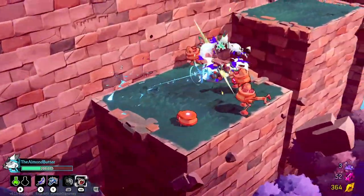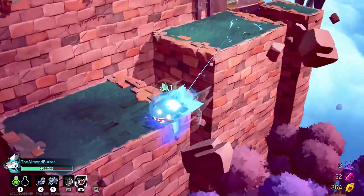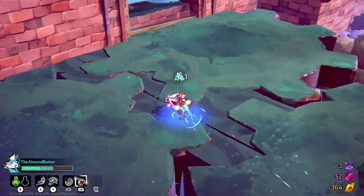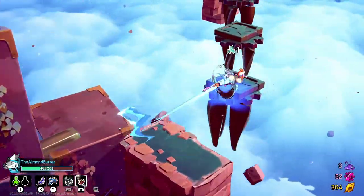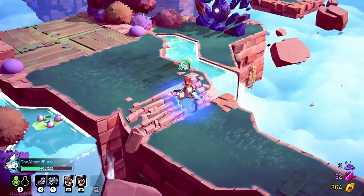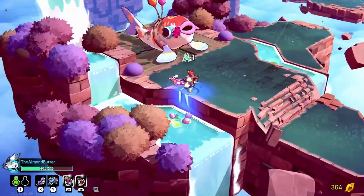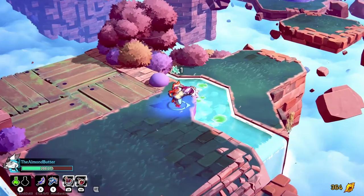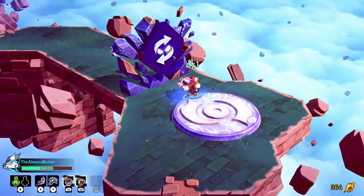I'm going to go up here and take a peek at these pots. Is this a continuation of the area? Let me make sure I'm not missing anything — okay, I'm not. I sent my discoveries to the fish. This panel is telling me to do an altar attack to get through it.